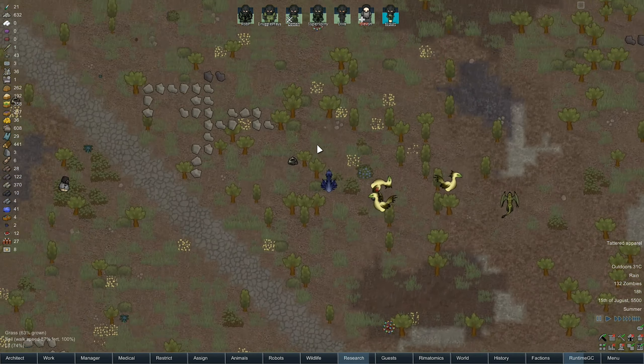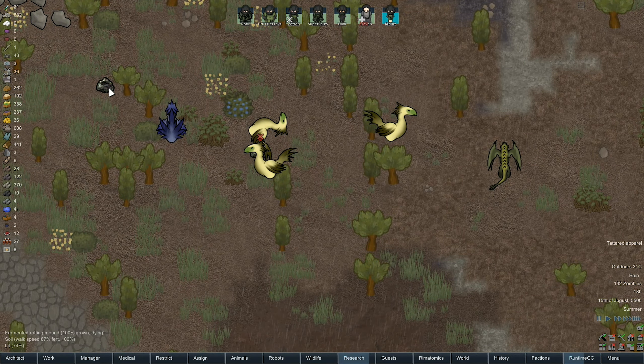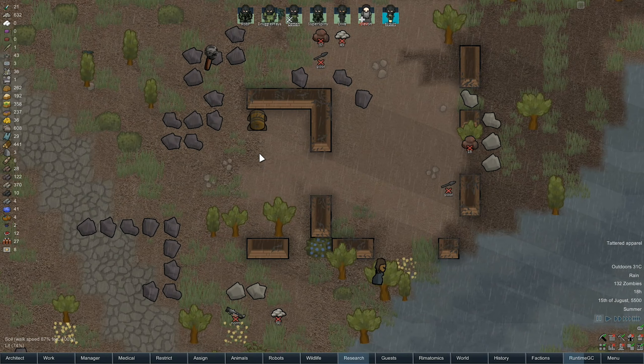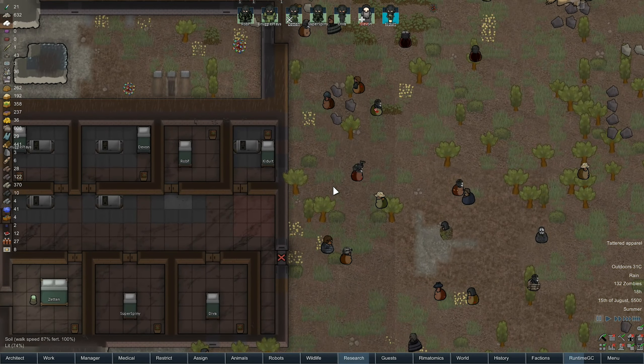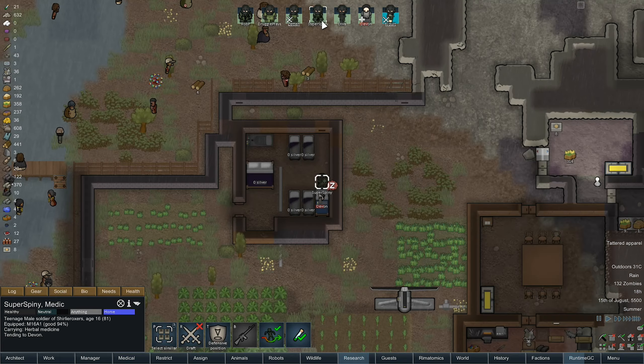Would it be worth... look at these — what are these things? Chocobos! They look very much like... not Chocobos, don't sue me. So we have got some stuff out here now, and I am tempted to go and grab it. But we would have to run the risk of all that, and that's not going to work out well, is it?